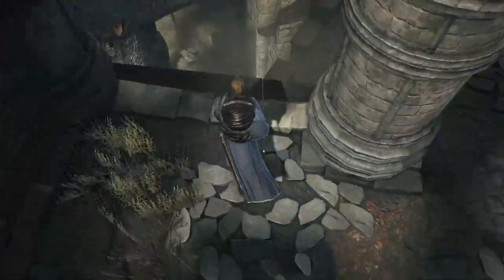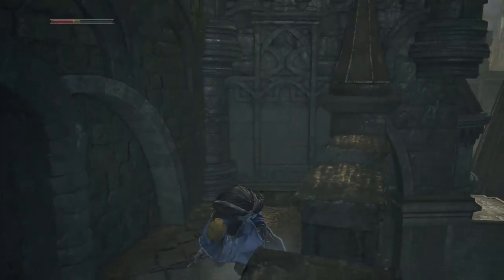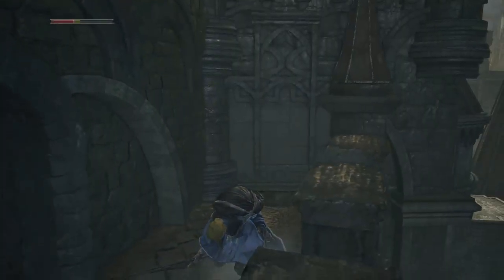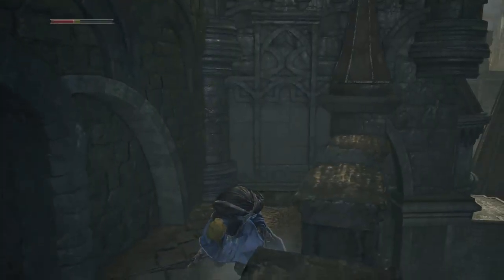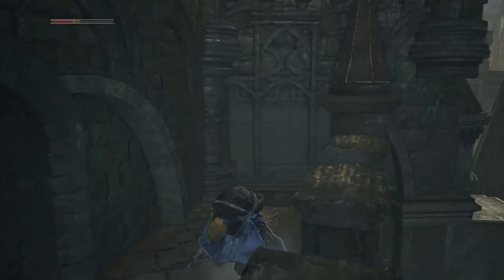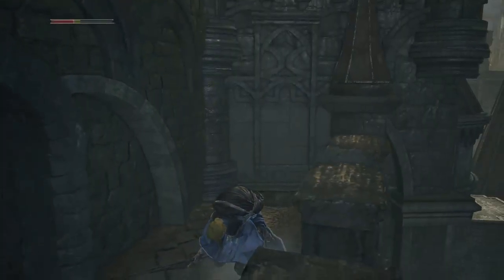Oh right, this is the area that goes to the area with the other bonfire. How do you get to this? I noticed there was a drop-off — I guess that's how you get to it? That seemed like suicide. Anyway, we'll have to find out. We're at the end of the episode. Gold pine resin — hey, lightning damage. So that's the end of this episode. Thank you for watching, and I will have more upcoming as always, so stay tuned for the next one. Until then, have a good night, everyone.